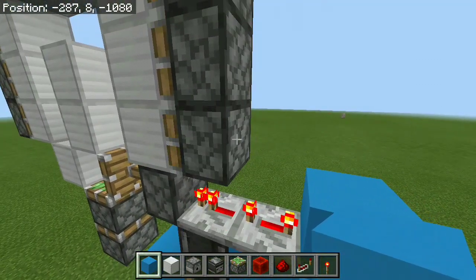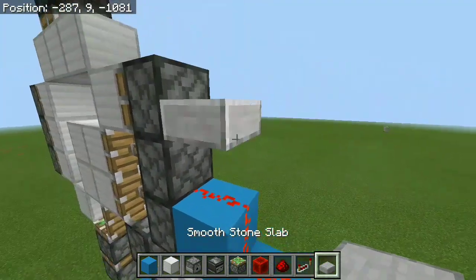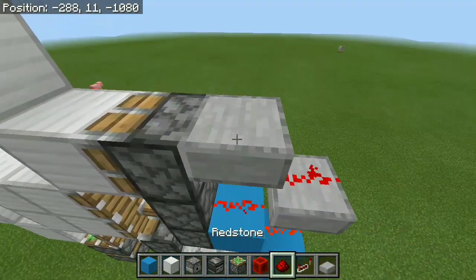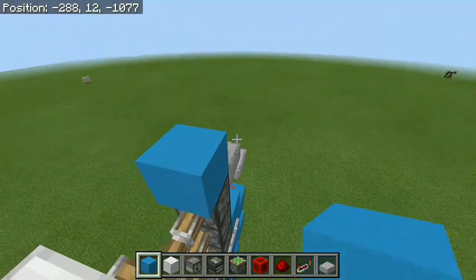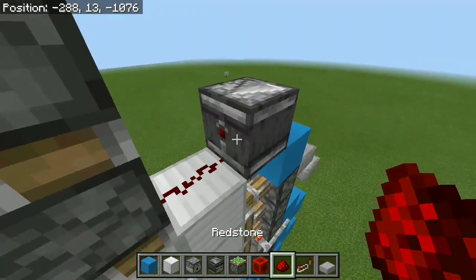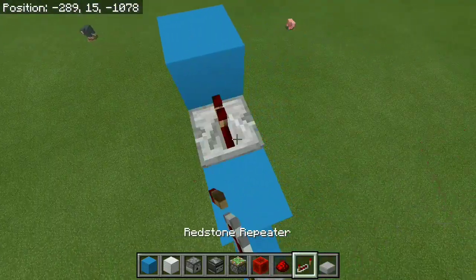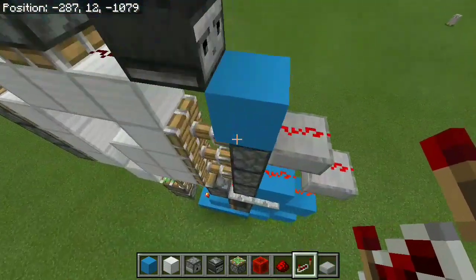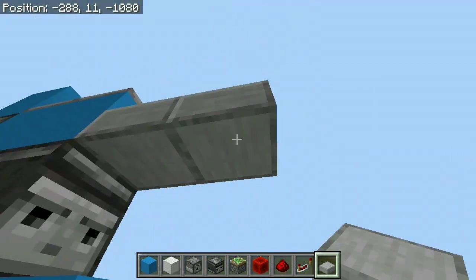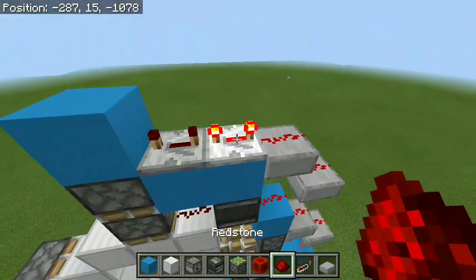Grab a block of your choice and place it right there. Then connect these sticky pistons with redstone dust. We're going to need a slab over here — bring it over and lower it by one, so we can place the redstone on it. Have another slab here with the block on top of the piston, and you can see it's going to activate. Then grab an observer, have one over here pointing into this sticky piston with the redstone dust right there. Grab some blocks of your choice and have 2 blocks here and another on top of that sticky piston. We need 2 repeaters on max delay here, then bring this redstone dust over — have a redstone dust right there, a slab, lower it by one, place the redstone right there, another slab, and you can see that's gonna get connected.